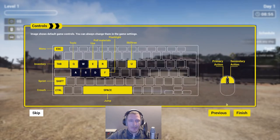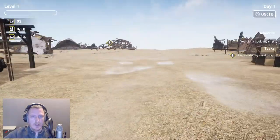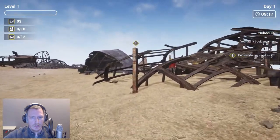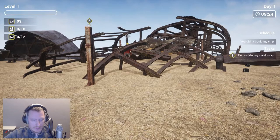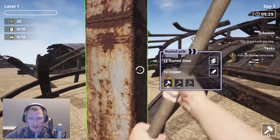This is the keyboard layout for those who want to know it. This is what we have to use to demolish, use the skill tree, and certain other stuff. And here we are — we have scrap metal there. The hammer — so we have the hammer.